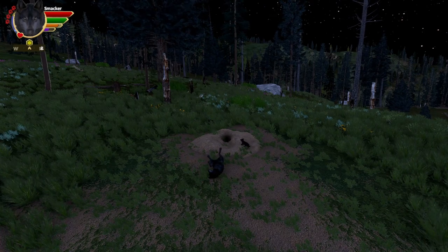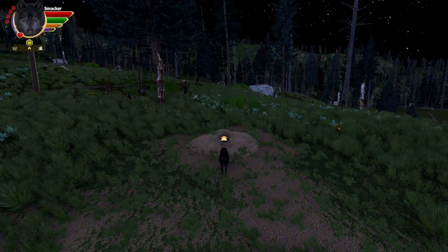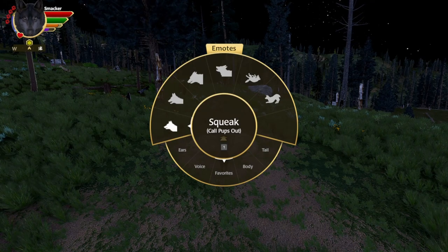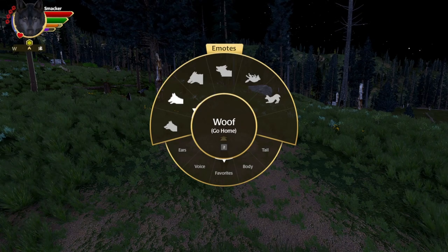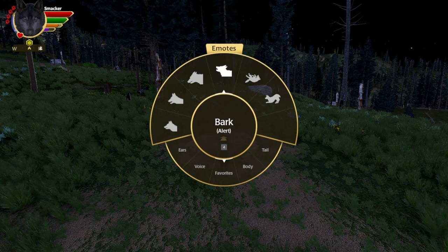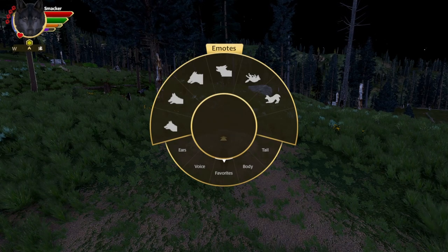I sent them into the den. So now we just have to kind of memorize what we have them set at. We've got: one calls the puppies out, two tells the puppies to go home, three gets their attention — I think that's to get your mate's attention — four is an alert, and then five and six will be our play ones.